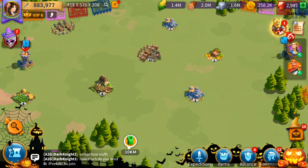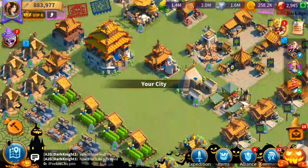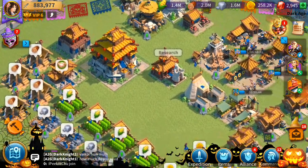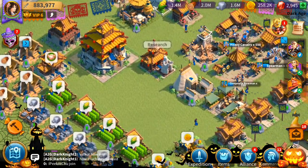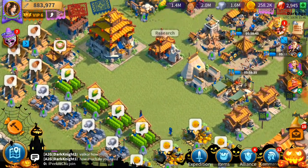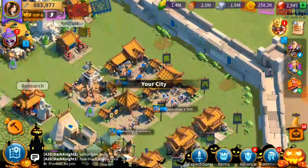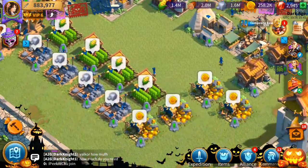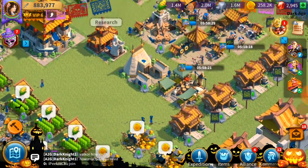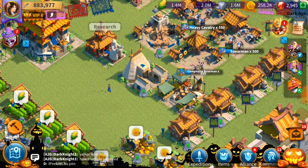You also need a lot of gold for academy upgrades — gold is important for academy upgrades. Food and wood are always needed for everything as well. But gold especially — when you're trying to upgrade tier 3 units they cost 1.5 million gold each, and gold is not that easy to get. Stone you'll need for everything too, just like wood and food.